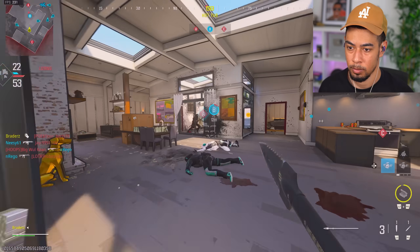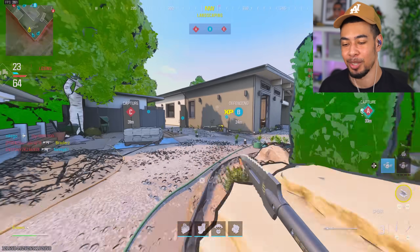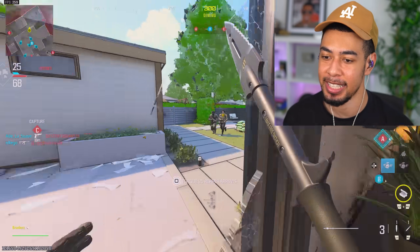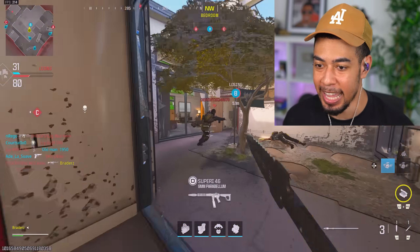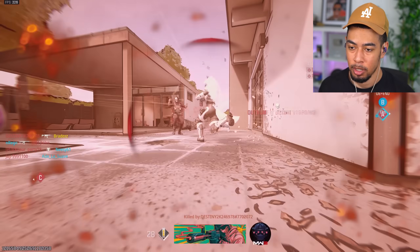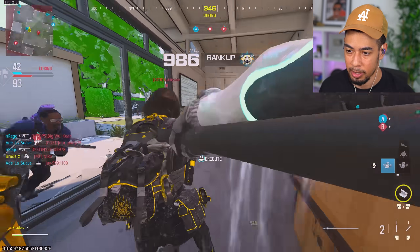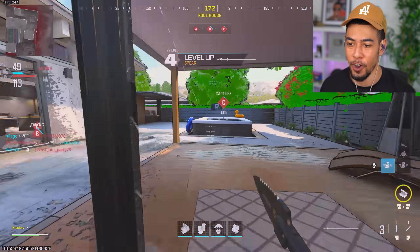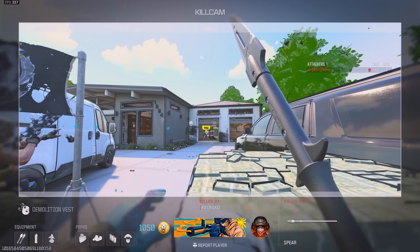Level two — this is gonna take some getting used to. Level three. You have to be so accurate with this thing, there's no margin for error. Where's that extra lunge? I accidentally pulled off a finishing move right in the middle of the map. Level four — now we can start getting kills towards the first camo.